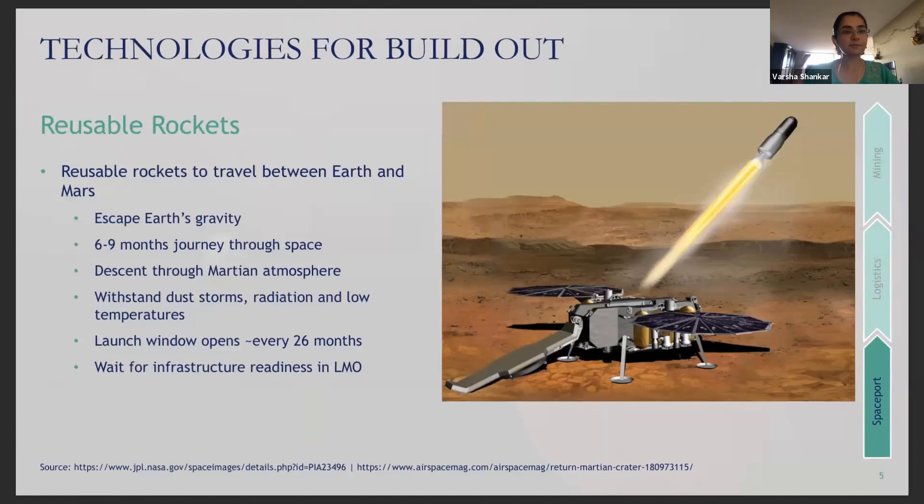Moving on to some technologies required for the build-out. First are reusable rockets, the kind that SpaceX's Falcon and Starship have made famous. These ships will need to withstand the repeated onslaught of escaping gravity, a six-to-nine month journey to Mars, descent through the Martian atmosphere, and potentially dust storms and temperature fluctuations. A viable alternative could be to develop infrastructure in low Mars orbit to handle the last-mile journey, which might be pretty frequent.